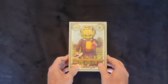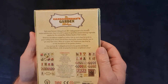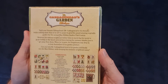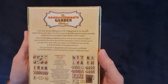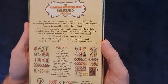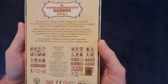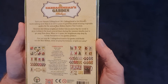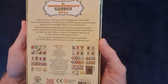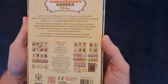Now, let's open this up. It's by Ludicreations. Can you help MrCabbagehead tend to his garden and finally win the blue ribbon while keeping his tiresome neighbours away?